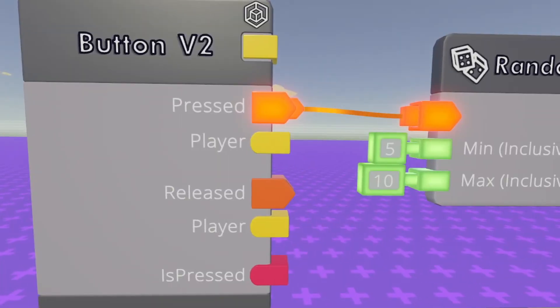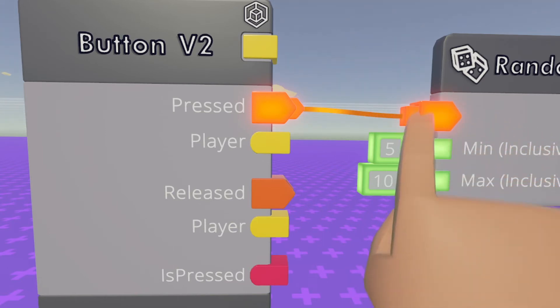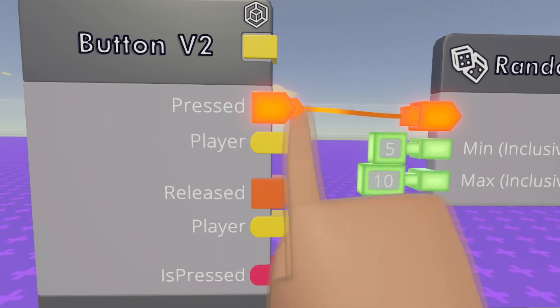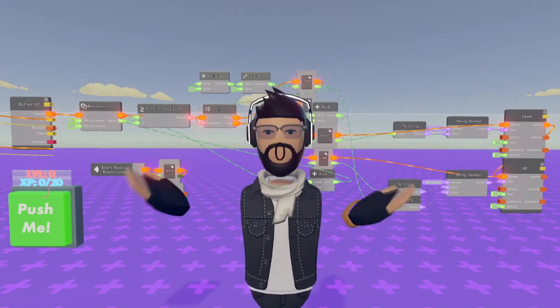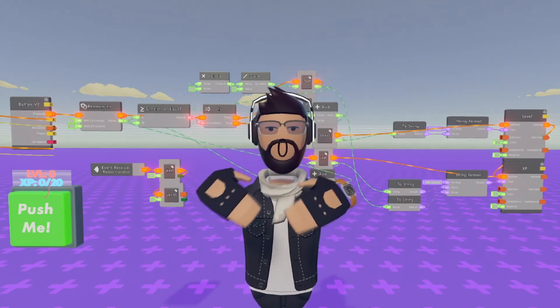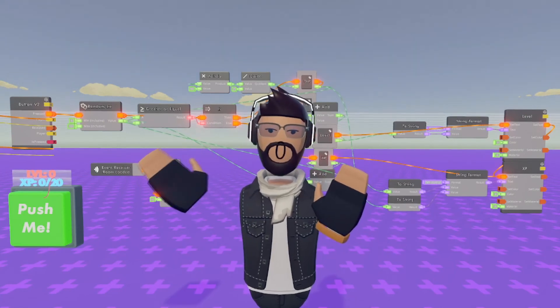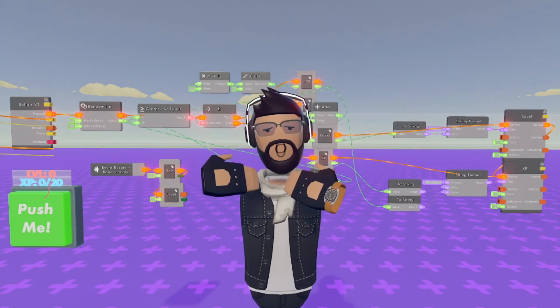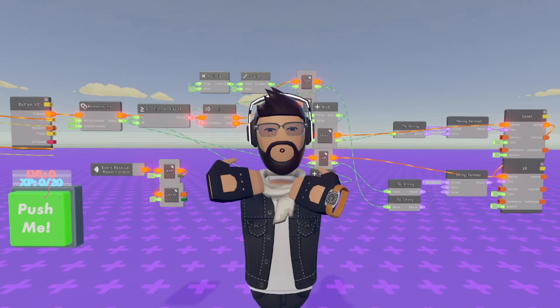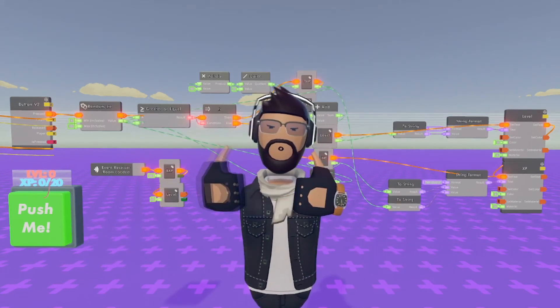If you would like to gain XP and level up a different way other than a button, all you need to do is wire the execute right here instead of the button. I hope you guys enjoyed this tutorial. If you guys have any issues, make sure you leave a comment down below — I'll respond to everyone. You can also message me on the Raccoon Discord. My Discord is JerryB, it's also in the description below. You can add me if you want. Thank you for watching.